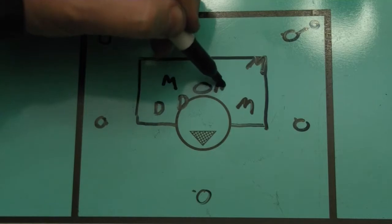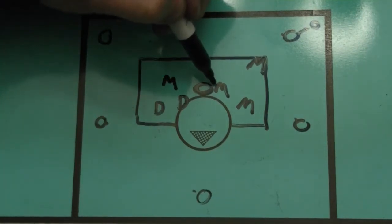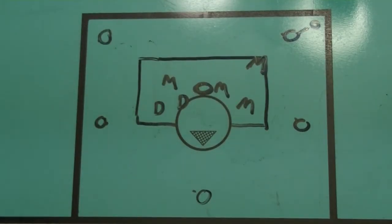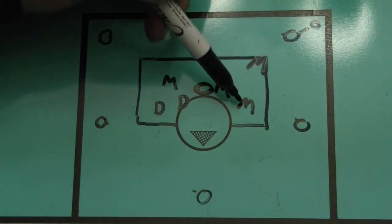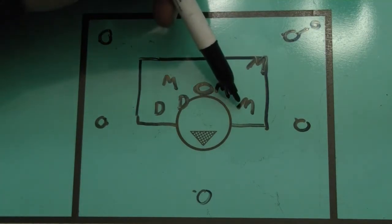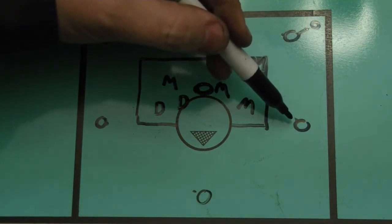The defender for the man on the crease stays with him all the time — he's inside the house and very dangerous. If the other team passes to him, he's going to score. So that defender is with him constantly. When we look at this setup, all our defenders are inside the house protecting the goal. The man on the ball calls 'I've got ball.' The other defenders know where their man is but are also watching the ball.